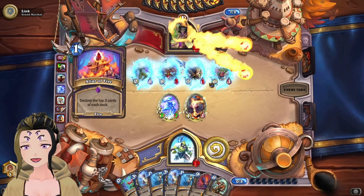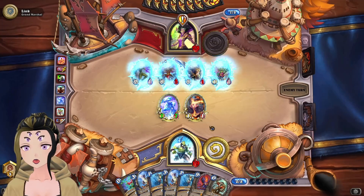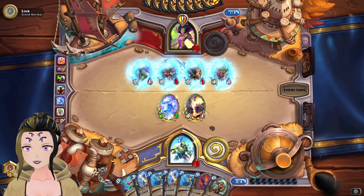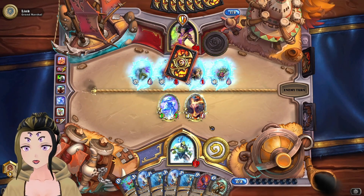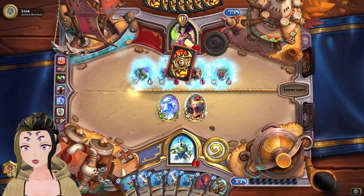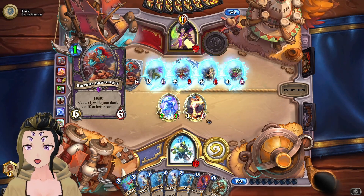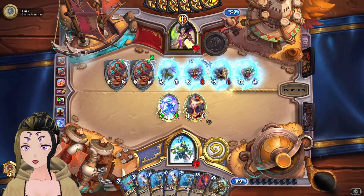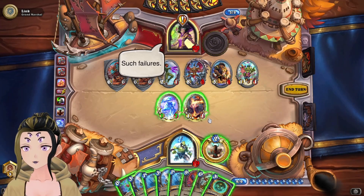We have most of the cards we actually want in our hand, though losing the Amalgam and the hero card is kind of bad — those were two of the things we actually wanted to still have in the deck. I'm noticing a lot more people running Altar of Fire in a bunch of other decks besides just a mill deck for Warlock, assuming because combo decks are so prevalent right now.